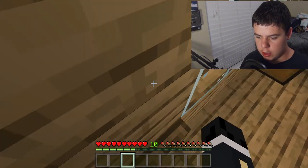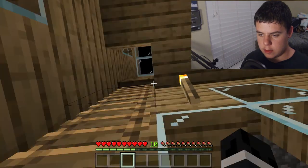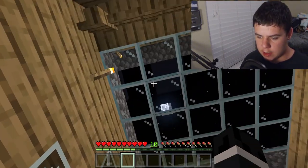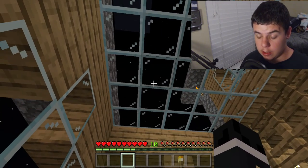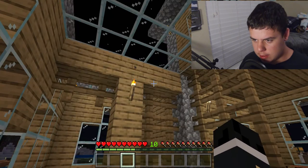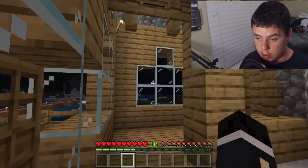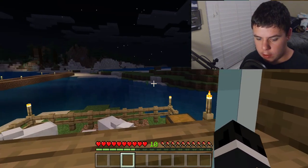Let's close the trap door. The entire roof is actually made of glass, and I learned that to make glass you smelt sand in a furnace. There's a creeper outside — it's a little scary honestly.